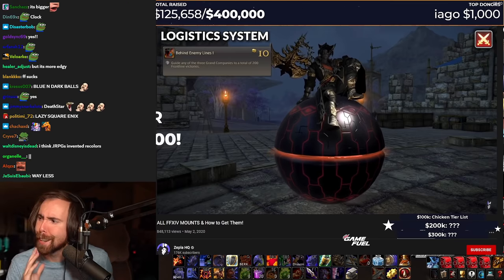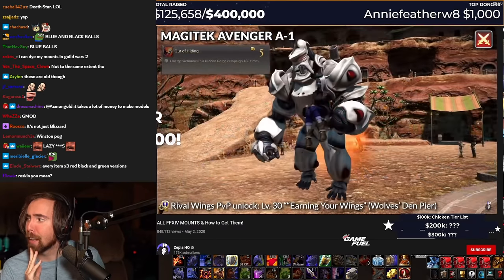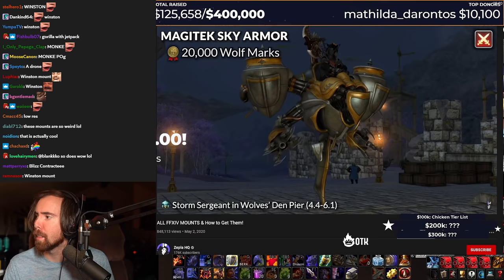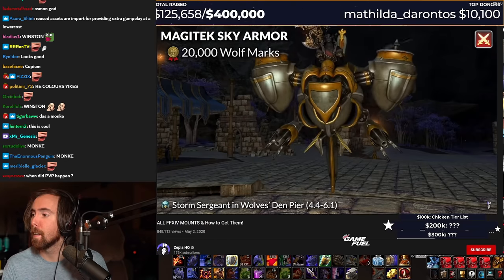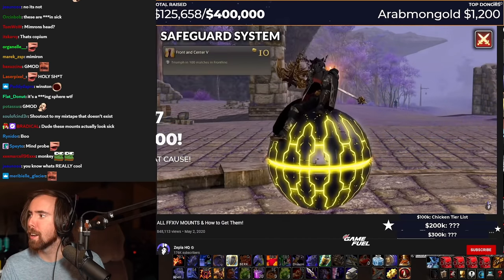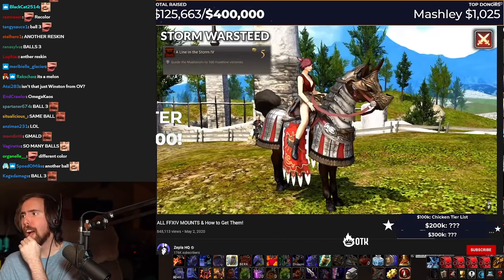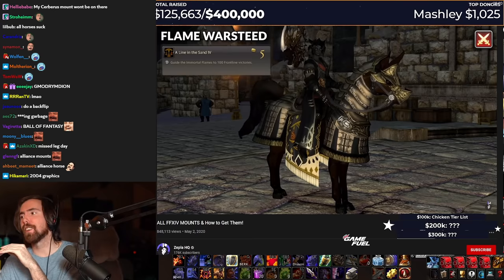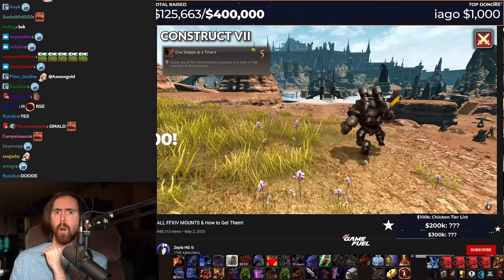Magitek Avenger is from winning Rival Wings 100 times. Wow, that's actually cool. Magitek Avenger A1 is obtained by winning Hidden Gorge 100 times. Magitek Sky Armor costs 20,000 wolf marks from the Storm Sergeant Wolf's Den Provisioner at the Wolf's Den Pier. That is really cool. You can get wolf marks just by participating in PvP. The Safeguard System is obtained by winning 100 frontline matches. The Serpent War Steed is from winning 100 frontline matches with Order of the Twin Adder — that one sucks. For the Storm War Steed, you'll need to win 100 frontline matches with the Maelstrom. For the Flame War Steed, you'll need to win 100 frontline matches with the Immortal Flames. And for Construct 7, you'll need to win 100 Ansel Hakkair matches.